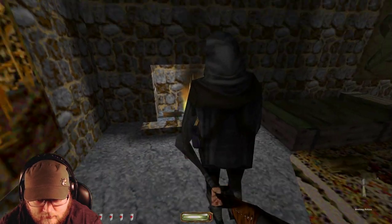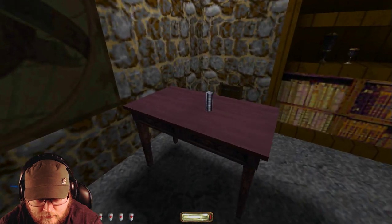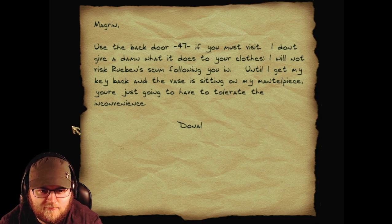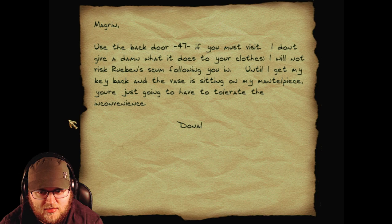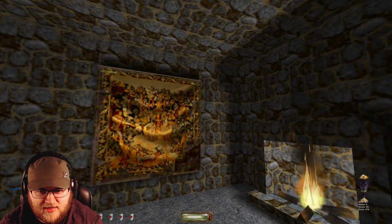What was that noise? Magrin, use the back door, 47, if you must visit. I don't give a damn what it does to your clothes. I will not risk Ruben's scum following you in. Until I get my key back and the vase is sitting on my mantelpiece, you're just going to have to tolerate the inconvenience. Donal has the safe. Ruben has the key. So, to Ruben's, I guess.